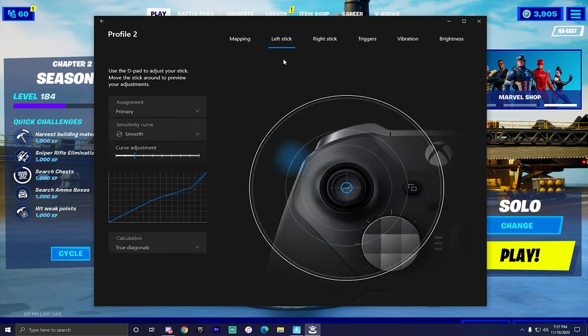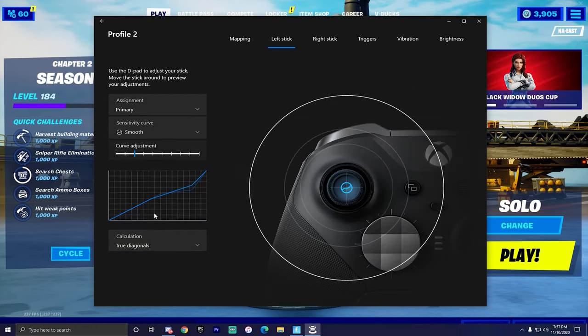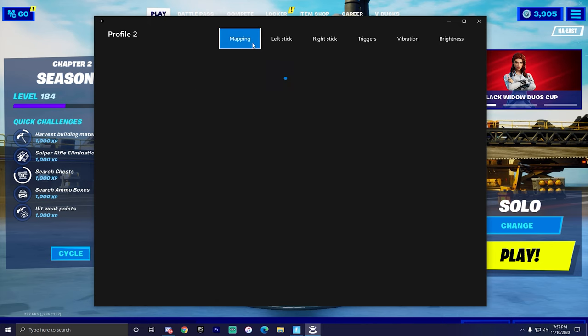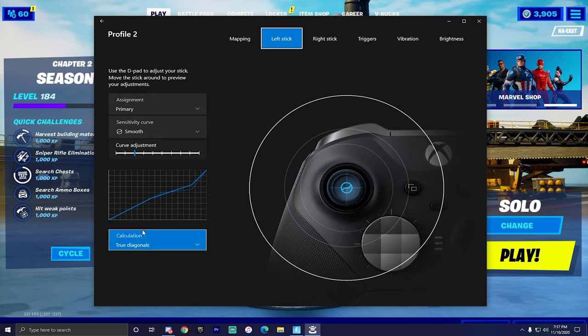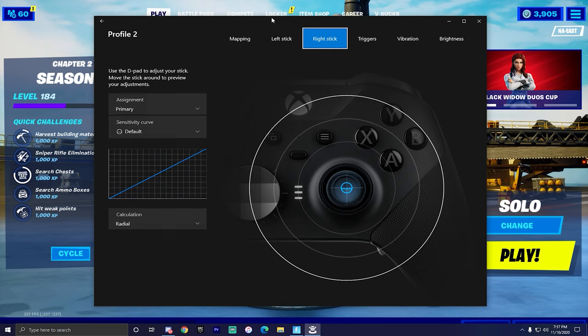Make sure this is on radial, not diagonal — it's the second one. Make sure it's on radial. Vibration, it doesn't matter. Brightness, it doesn't matter. The controller is plugged in so it's always going to be charged. Remember: left stick smooth, right stick default. And the left — make sure it's on true diagonal. Right — radial. That's it.